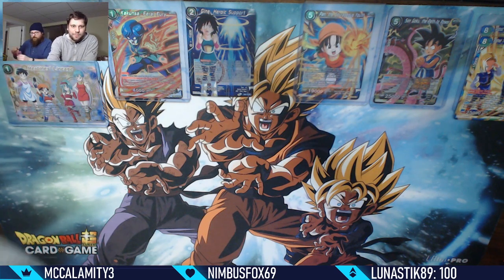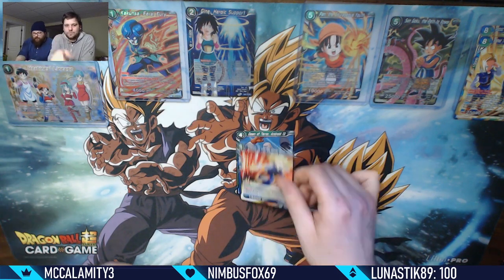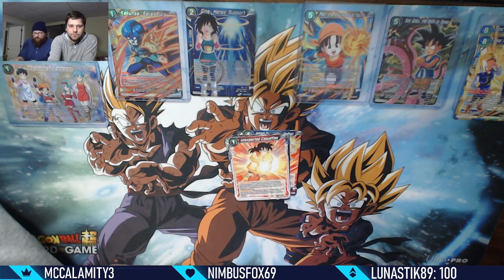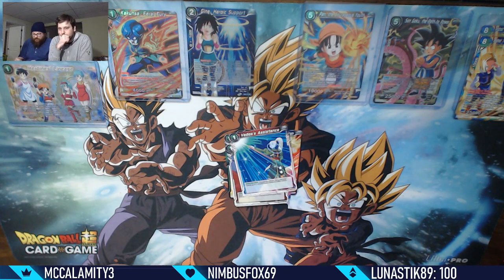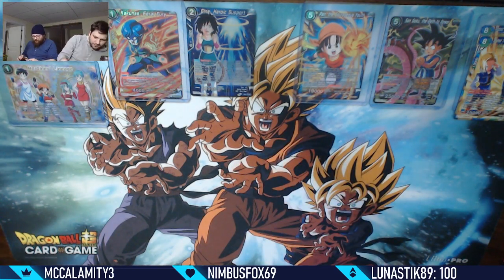I got one more pack left, you got two - pull another super! Android 13, Android 18, Testing the Opposition, Golden Frieza, Bulma leader, Unexpected Casualty, Zarbudo, Aider Aid, Vados Assistance, Namekian Fortification, foil Tian Shin Han leader, and King Vegeta. I got two foil leaders by the end.